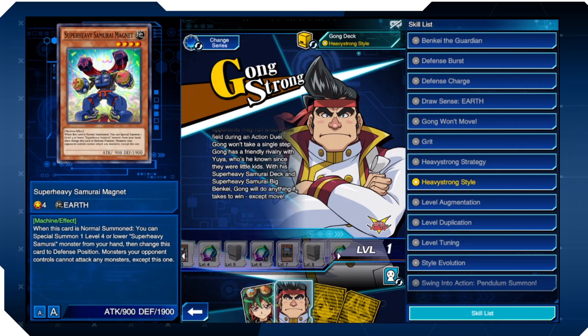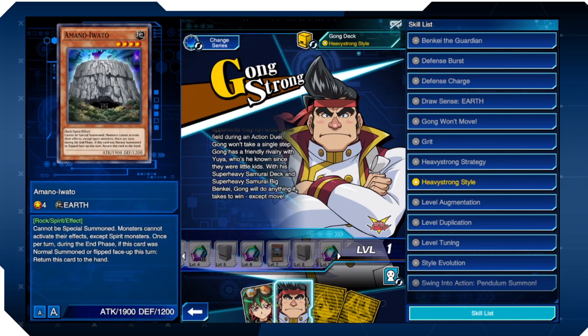It'll help you instant synchro, and if the Magnet gets taken out by back row, you'll still be able to do what you need to with the tuner. Pretty good overall. The Mono Wato reward is strange — it's already an existing card, which is very interesting.